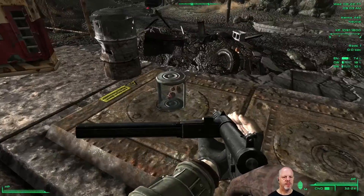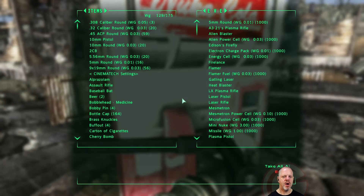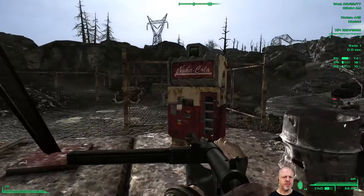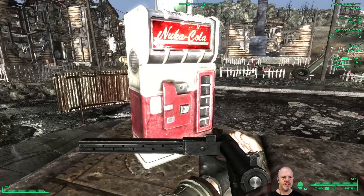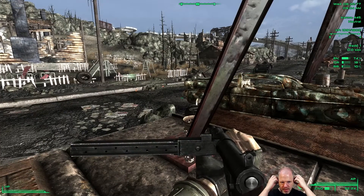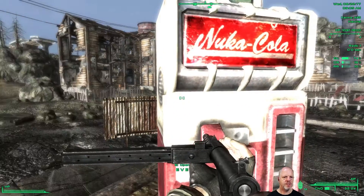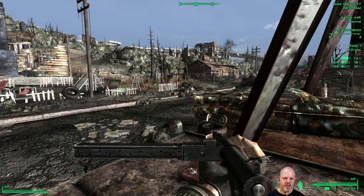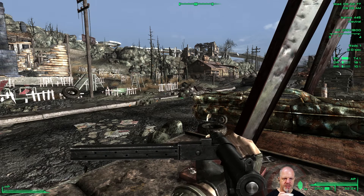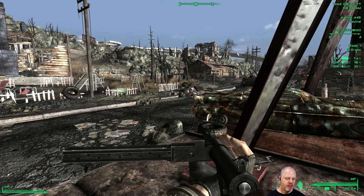The deal with this stuff is — this is here to test a mod, so I could take it but I'm going to ignore it. This is a normal vending machine, so taking those two bottles was fine. One of the mods I have is called EVE — Energy Visuals Enhancement — so basically you get better effects with your energy weapons.